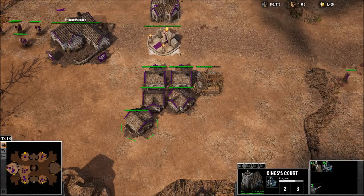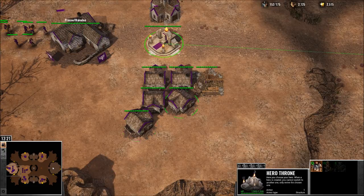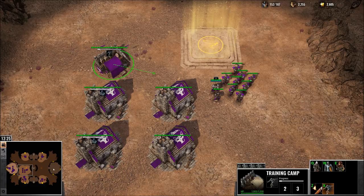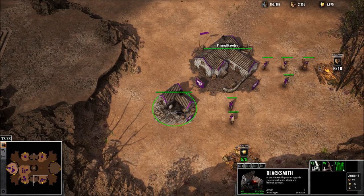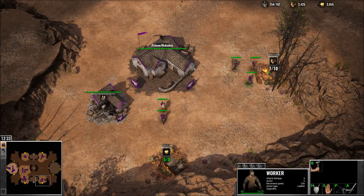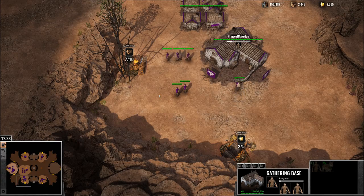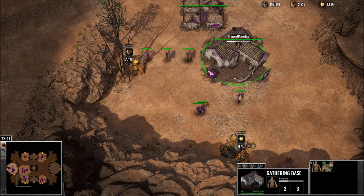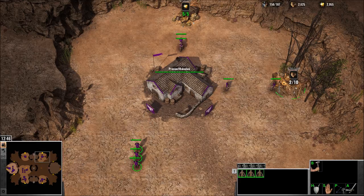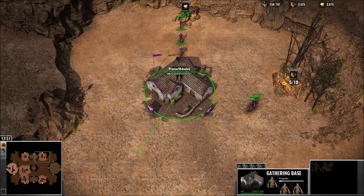Am I looking at the academy? There it is - nope, I don't need that. I'm looking for my blacksmith. There it is. Let's get my armor going. So the computer probably doesn't have many resources - I mean he might have a little bit. He's gonna have a huge army though when I attack - he's gonna have a lot coming at me.